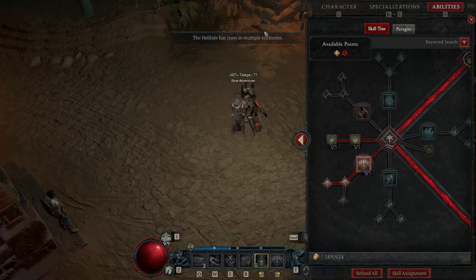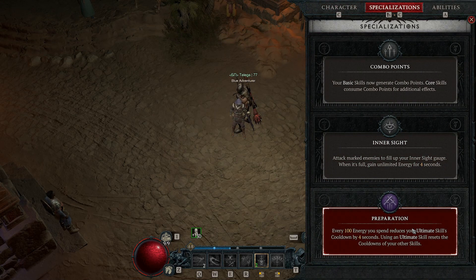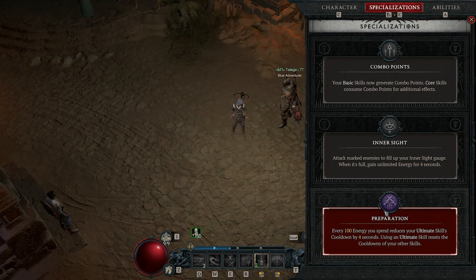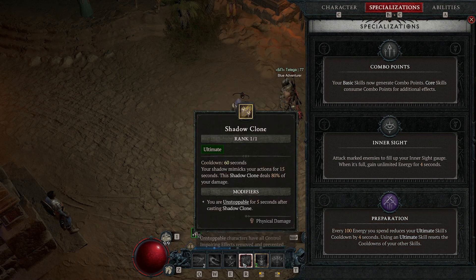For the ultimate, you should play with Preparation, since every 100 energy spent reduces your ultimate cooldown by 4 seconds. Also, the skill resets all your other cooldowns including Poison Imbuement. If you play the Shadow Clone variant, Preparation is good. Otherwise, Combo Points is the alternative, but I prefer Preparation with Shadow Clone.